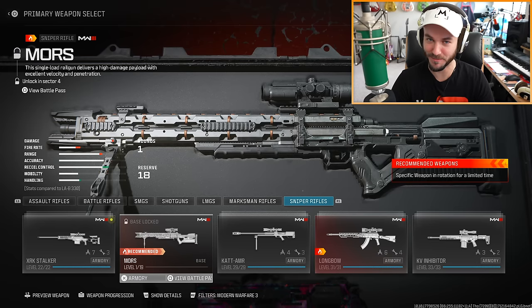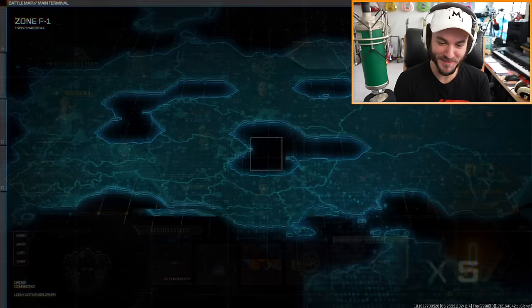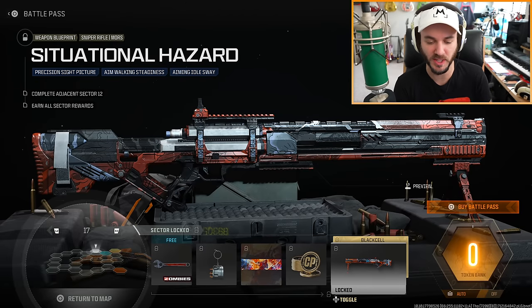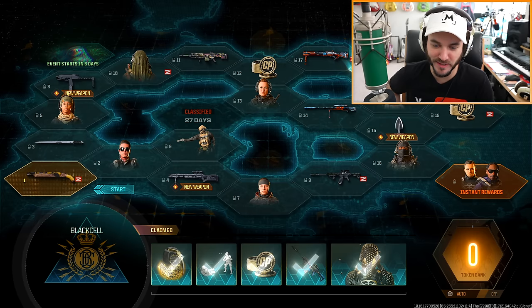Today is an amazing day because we have the brand new Moors in Modern Warfare 3. You do have to unlock Sector 4 in the battle pass to get it. We're just gonna get the Black Cell so we can quickly get it. I'm not sure if I'm the biggest fan of the variant's look, but this is the fastest way to get it. We should be able to get the MP11 and the Shadow Dagger pretty quick as well.